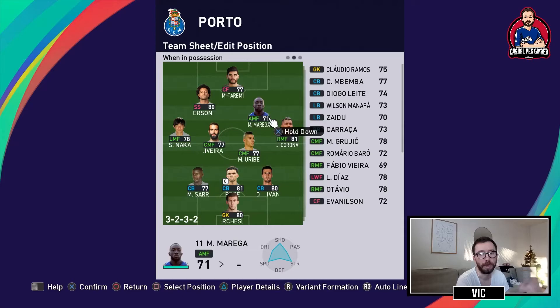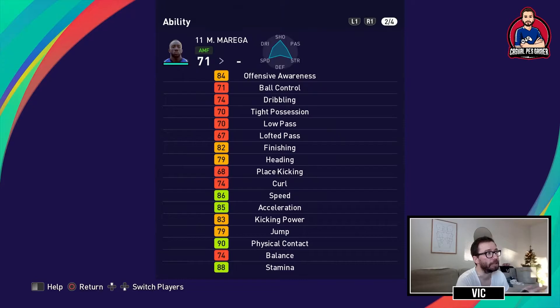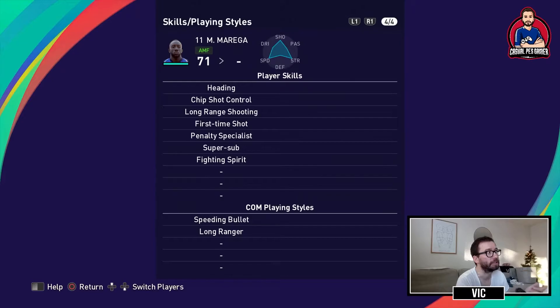With Marega — he's a dummy runner who can play anywhere up front. He has finishing, heading, good speed, kicking power, chip shot, long-range shooting, and first-time shot. He's a super sub and he has fighting spirit.